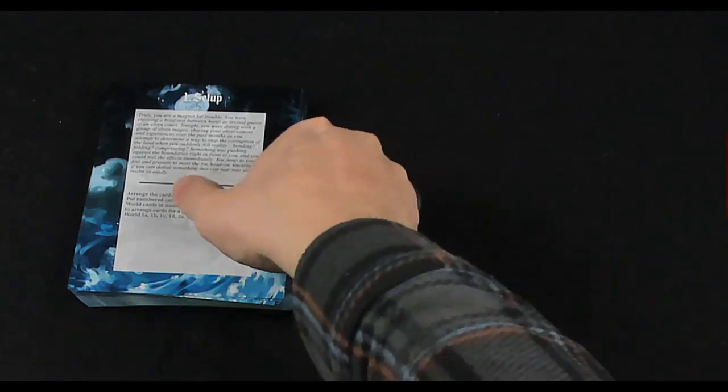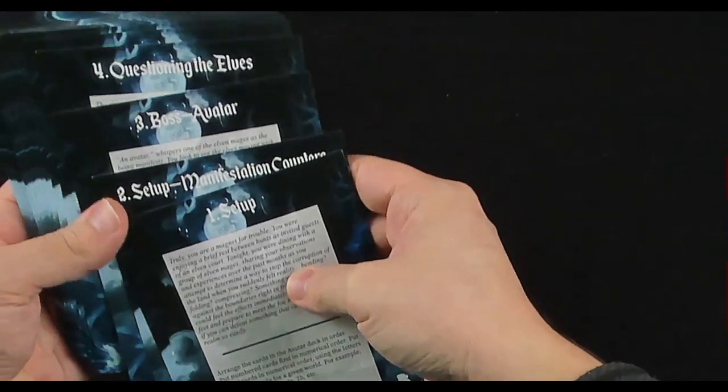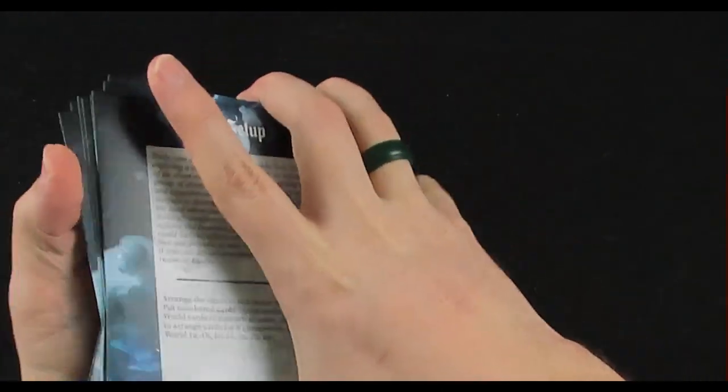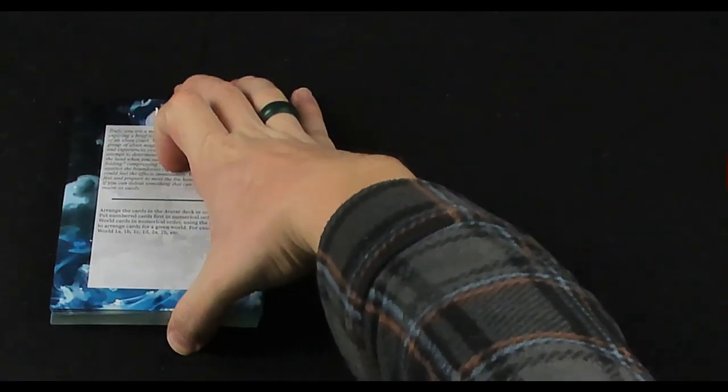There will be some spoilers because we will be going through and reading the lore of this deck. But part of the beauty of this is that since it is kind of a choose-your-own-adventure, we won't see all of it. We have that deck set up — everything is numbered at the top and comes in order, and you keep it in order. Keeping it face up like this is probably going to be the best way to go about it.